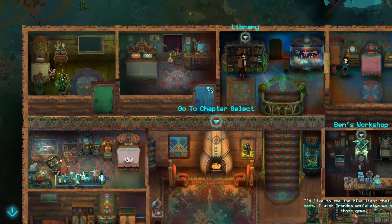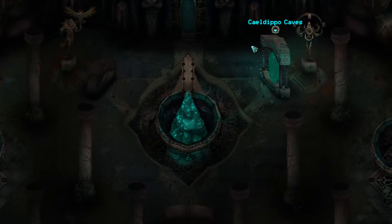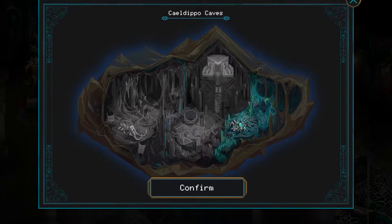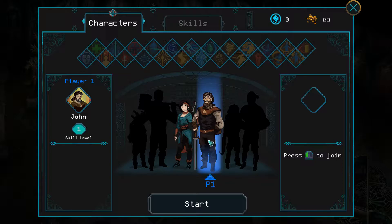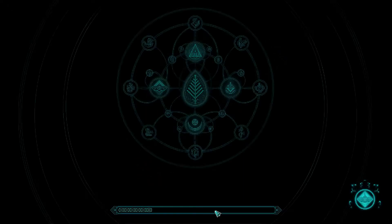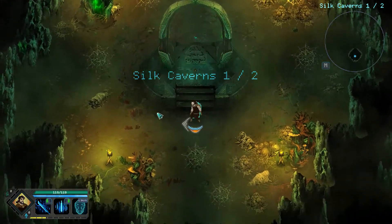Hello there and welcome back to Children of Morta. We are going to continue our journey through the silk caverns — or Kale Depot caves, however that's pronounced. Last time we played with Linda, so maybe let's try John this time.